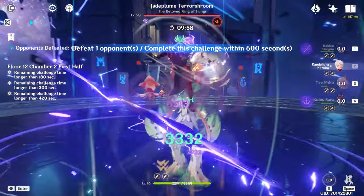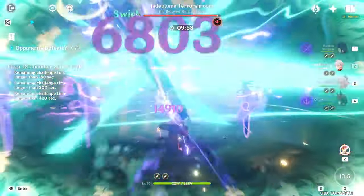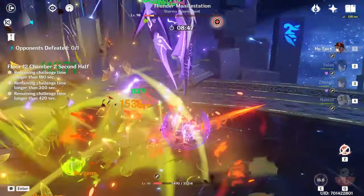Moving on to Floor 12-2 — it's just two bosses and pretty easy since it's one enemy at a time with no real immunity windows. Build your resources and use them in combination and you should be fine.